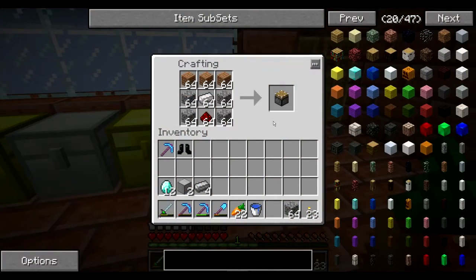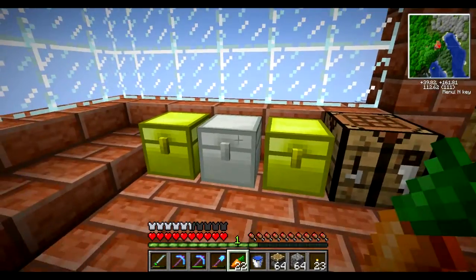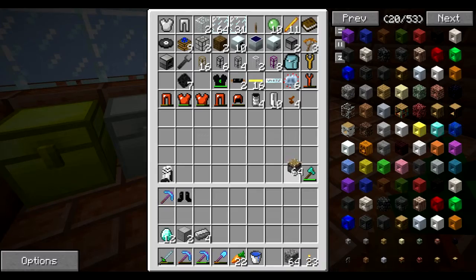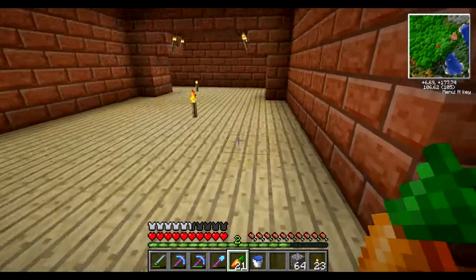I have decided it takes far too long to make too many pistons, so we're just going to make 64. Because we have the resources to do so — which is awesome. That felt wonderful. So satisfying. And yeah, sweet — we have enough steel. Beautiful.